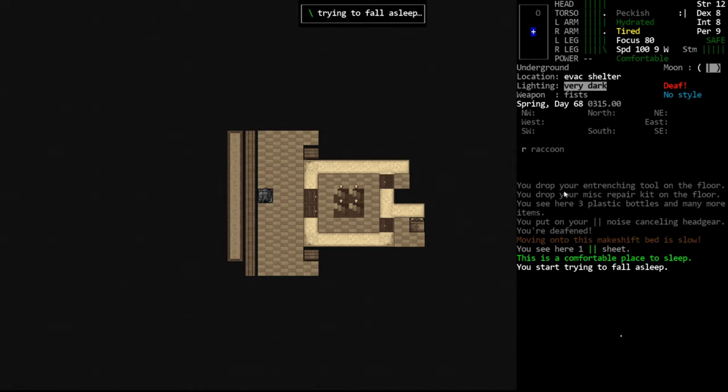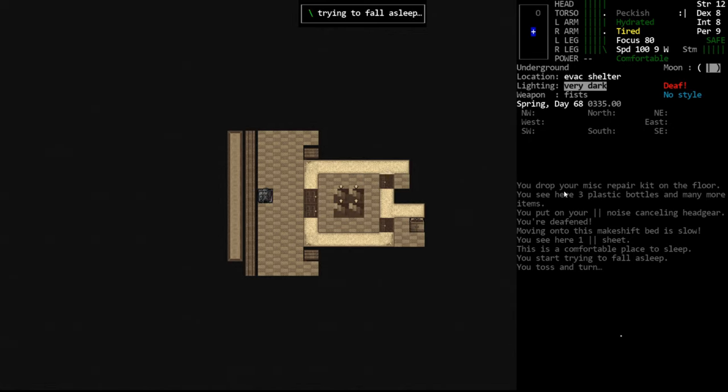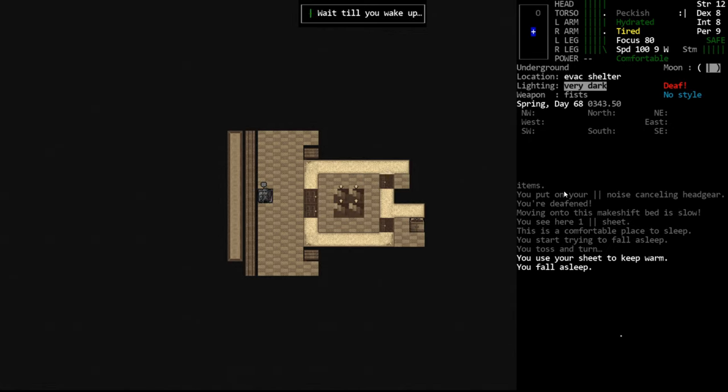So let's go to bed here. And when we wake up, we'll build the forge. Hopefully - please just go to sleep. We're tired. Just go to sleep. When we wake up, hopefully it's still daylight outside and we can build that forge before nighttime comes.